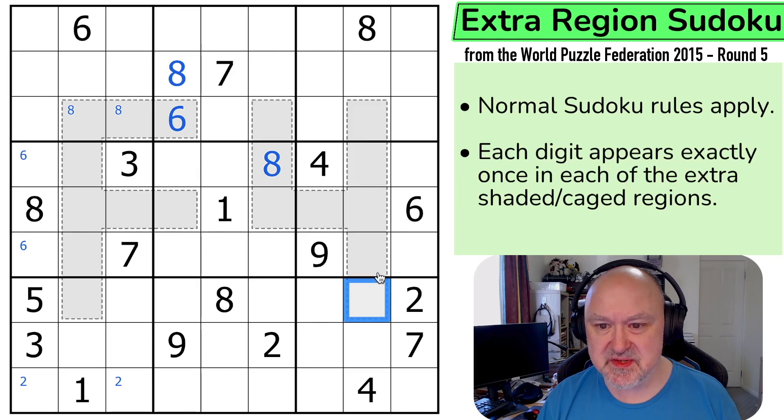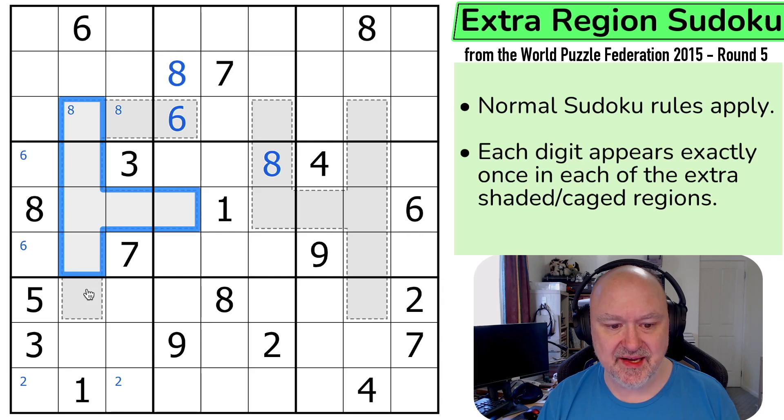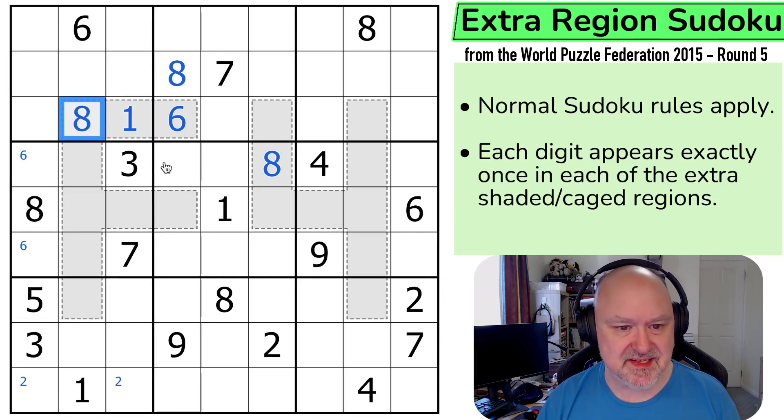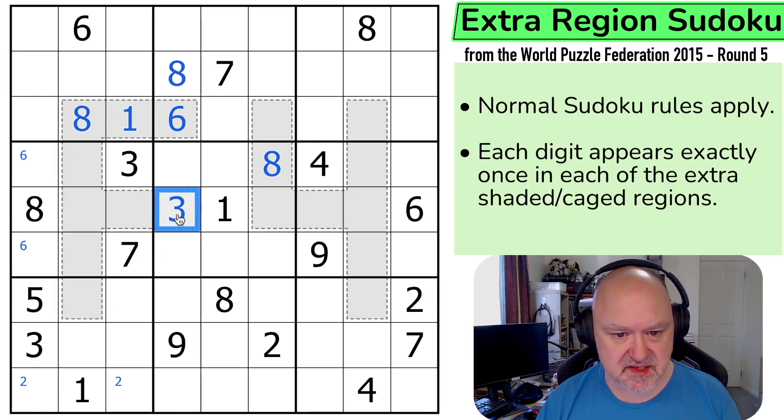What else do we need to place? We still need to place 4 in this region — it's in one of those two. We need to place 6 in this region, and it's not in either of those or any of those. 1 in this region is not in any of those, and 1 in this region is not in any of those, so this is the 1, which means this is the 8. 3 is not in any of those or there, so this is the 3.